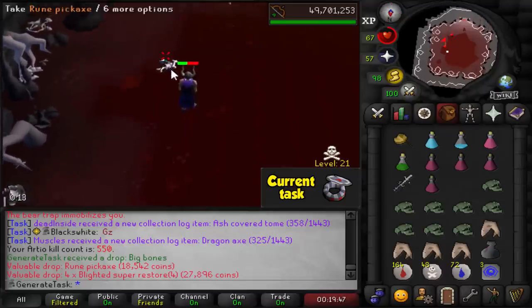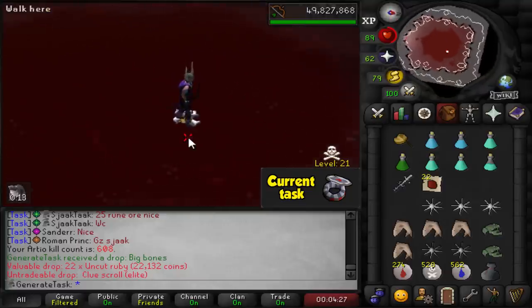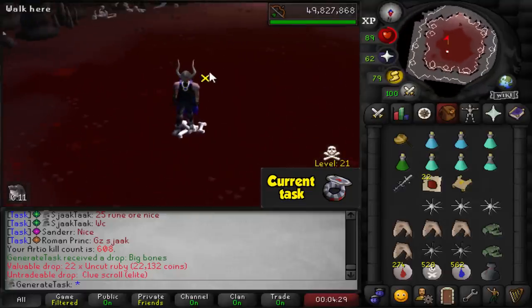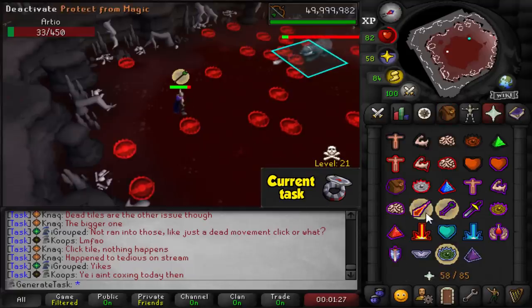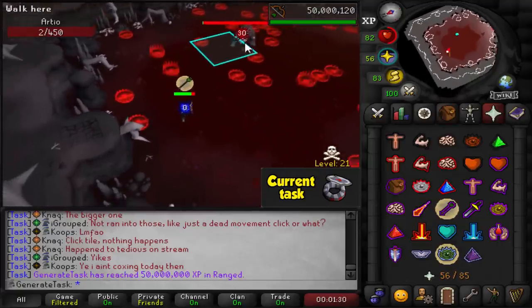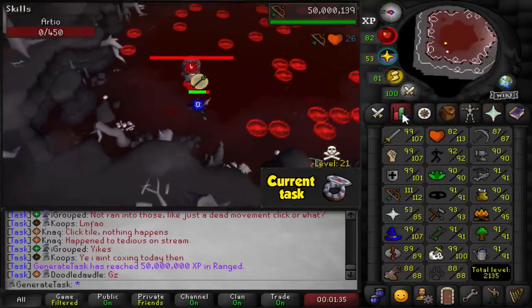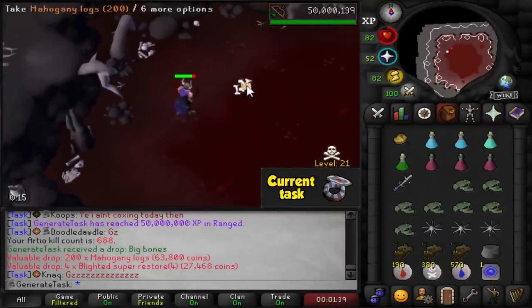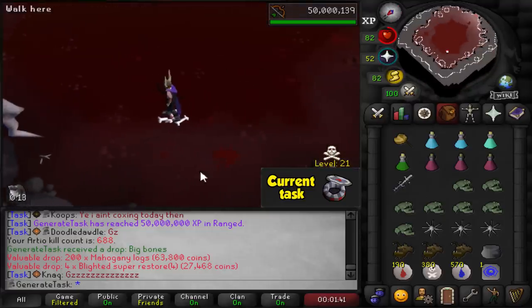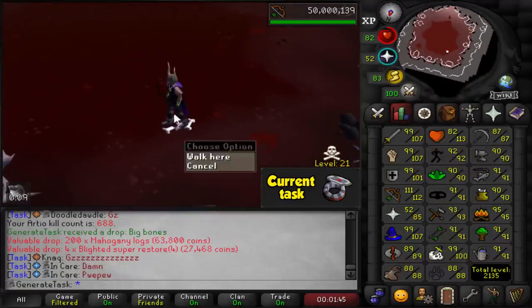600 kill count. Elite clue number six — pretty much on drop rate at just over 600 KC. Here it comes. Monumental achievement while we're still on this grind — 50 million Range XP! We have been shooting bows quite a bit on all of this PVM action, all the raids, all the bosses. 50 million XP — the second skill to reach that after Hitpoints.